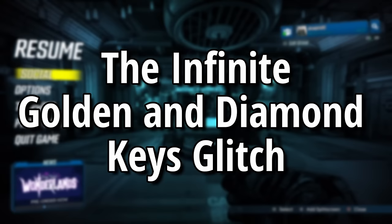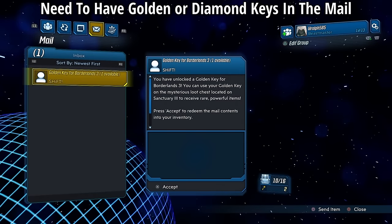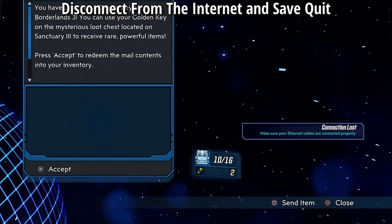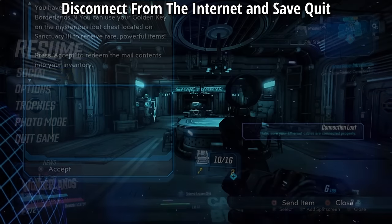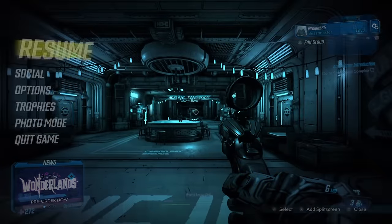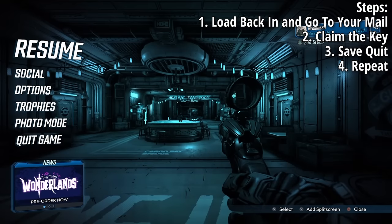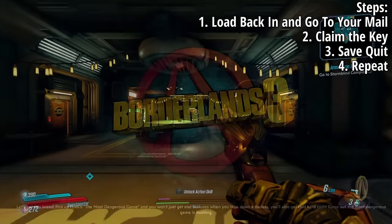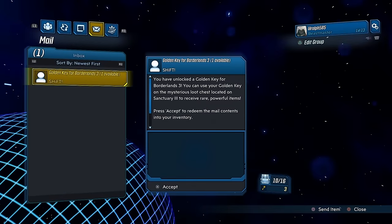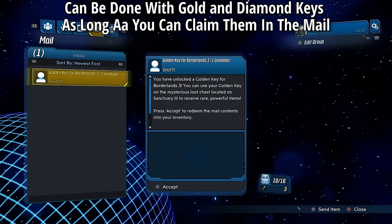The next glitch is the infinite golden and diamond keys glitch. Have a redeemable golden or diamond key sitting in your mail, then go to your mail, disconnect from the internet, and save and quit. Load back in, go to the mail, claim your keys, then immediately save quit. When you load back in, the keys will still be in your mail ready to be claimed again. This works with both golden and diamond keys as long as the codes are in your mail.